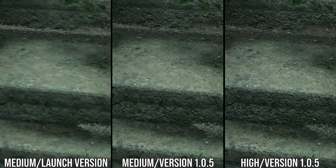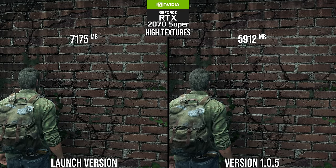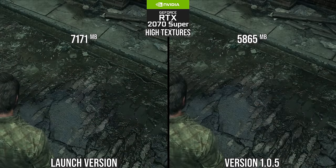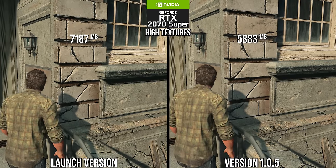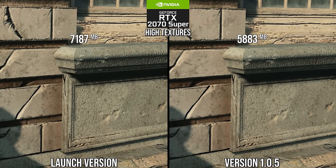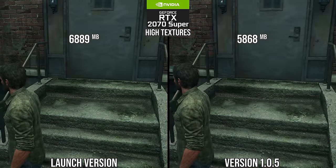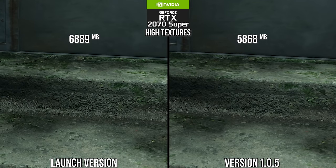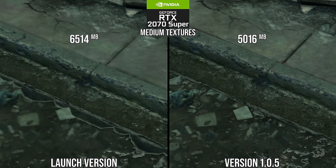The better texture handling extends to the high setting as well, which looks the same as before but consumes notably less video memory — usually around 1.3GB less at the same quality setting. This means 8GB GPUs can now use the high texture setting, which is equivalent to the PlayStation 5 version. This is a colossal increase in quality and VRAM efficiency versus the launch version, and also demonstrates how PC gaming scaling should work — and why we should not blindly assert that certain VRAM amounts are obsolete.